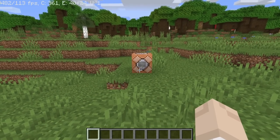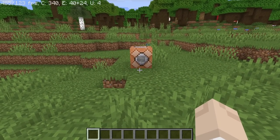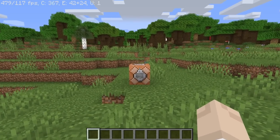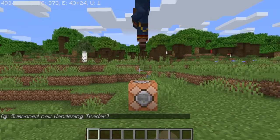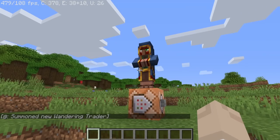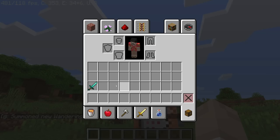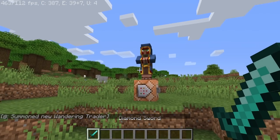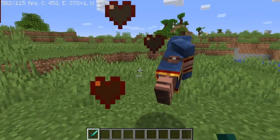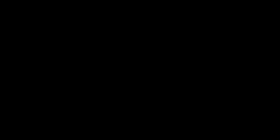Here I have a command block with a command in it that honestly I didn't want to write, because I feel like this could cause some issues. The computer is handling the wandering trader just fine. The only issue is I don't want to generate more than one wandering trader because they make me feel physically ill. So I'm going to get rid of this guy. I'd say that was a success as well. Is there anything this computer can't do?